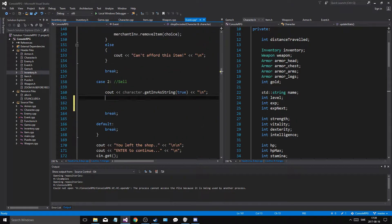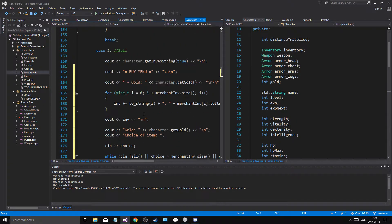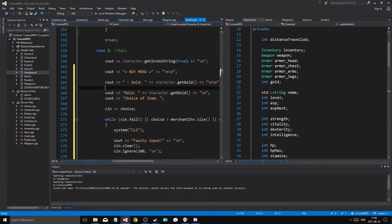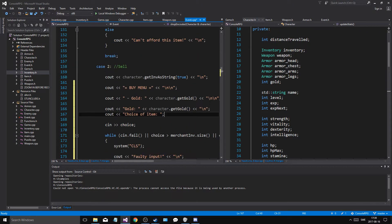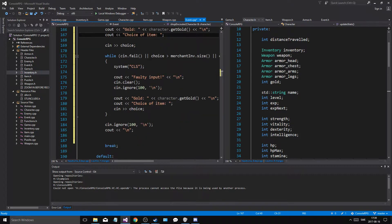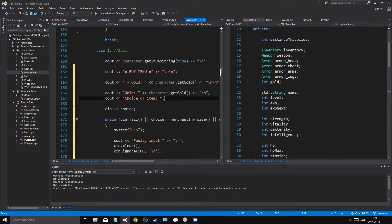So we'll just copy-paste that in here, we'll remove this right now. We'll tell you how much gold the character has. And then every time we do the option, it's going to tell you how much gold he has. So that's good. Gold, choice of item. And then I'm going to sell.